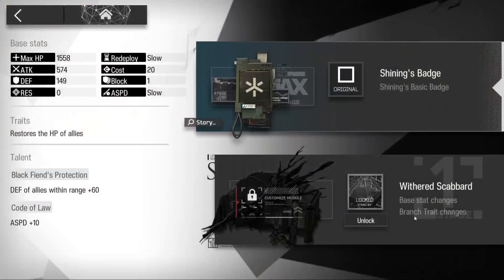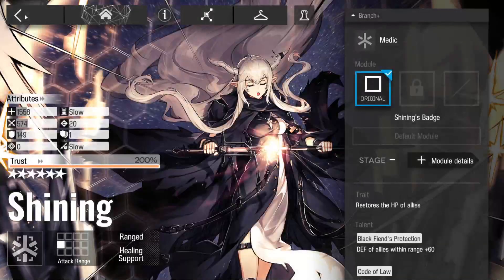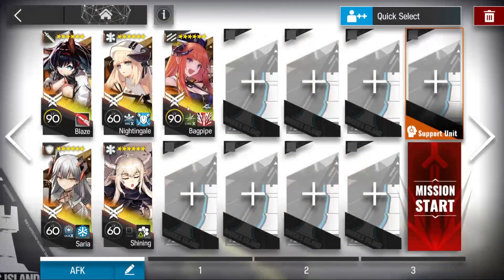This one is pretty nice for AFK. It increases the defense of allies if I'm not mistaken. And Bagpipe for any vanguards.